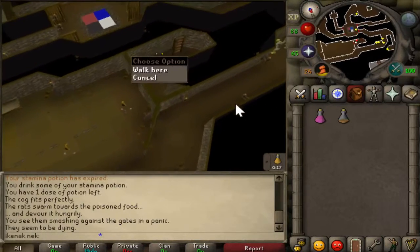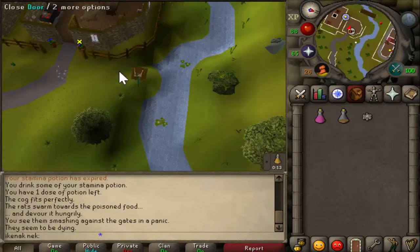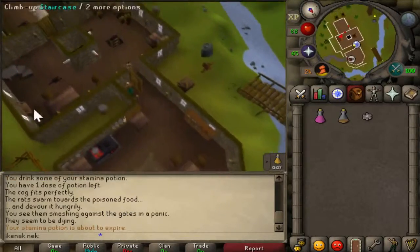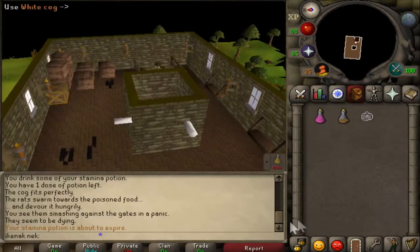Go through, pick up the white cog, go up the ladder, into the clock tower, and up the staircase to the very top floor. Use the white cog on the white spindle.